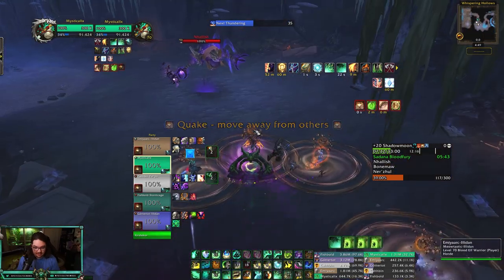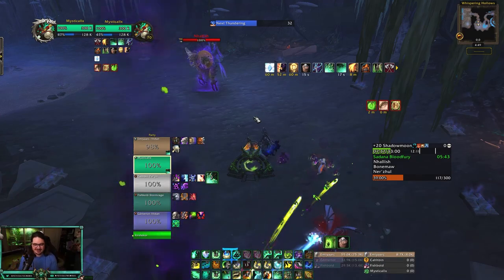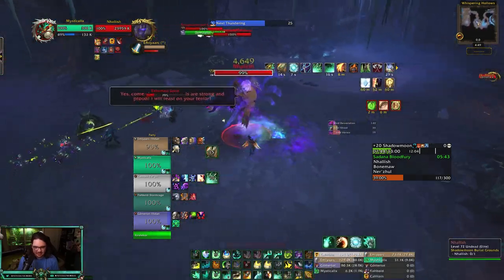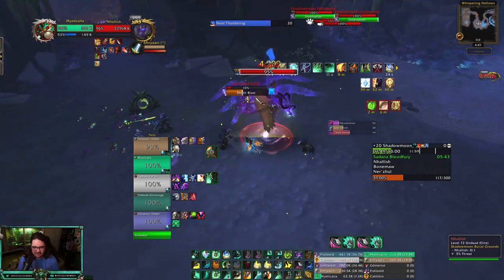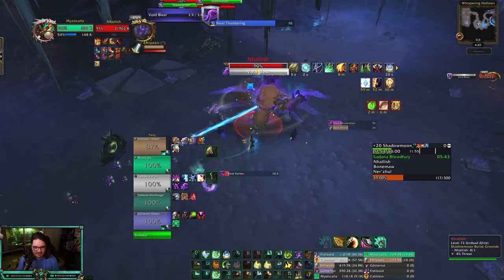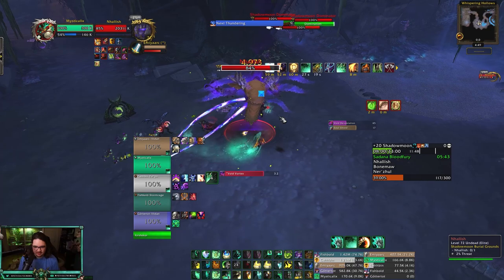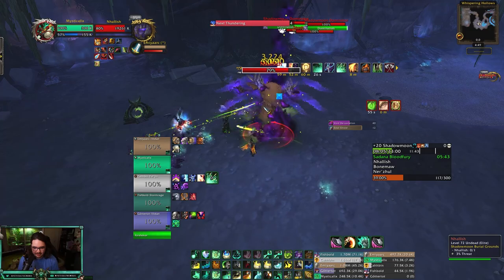This guy's just throwing gates out — I love it, it's like the third gate he's done. Someone pulled though, it's okay. This boss doesn't have too much going on — probably the easier boss in this place. Please kick — oh sweet baby Jesus. I need to switch my action bar; that's why I don't have my mouseover macros. I have a separate action bar for PvP and PvE, and this one is all mouseover macros.